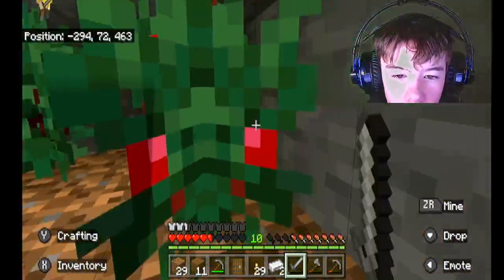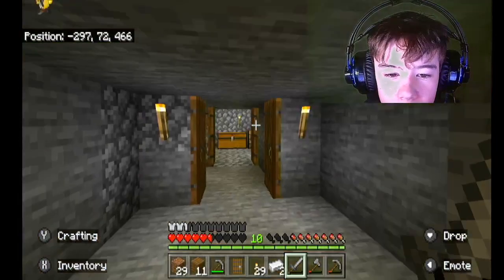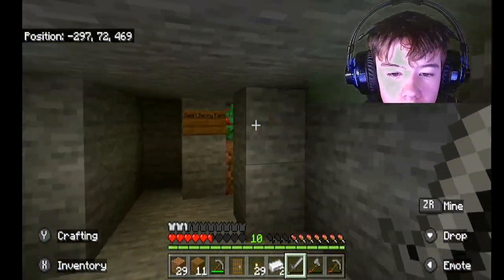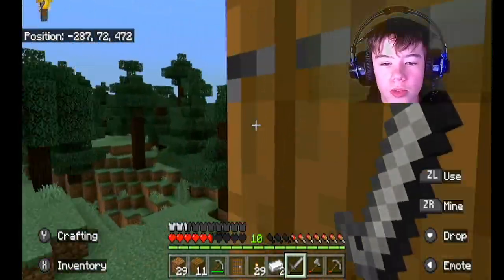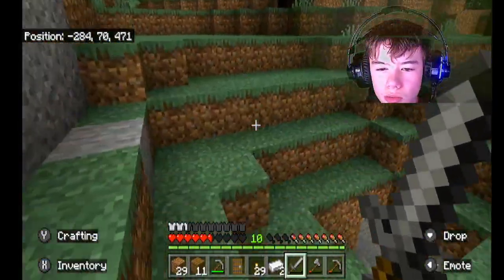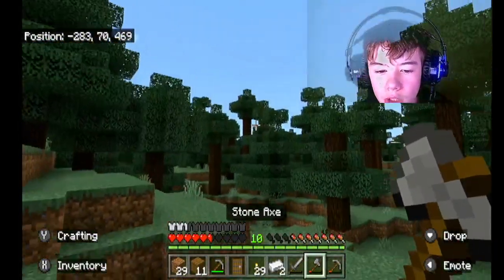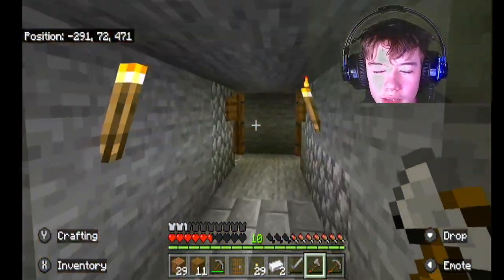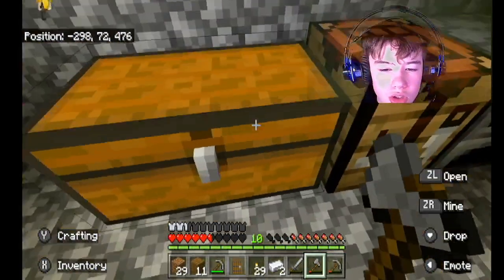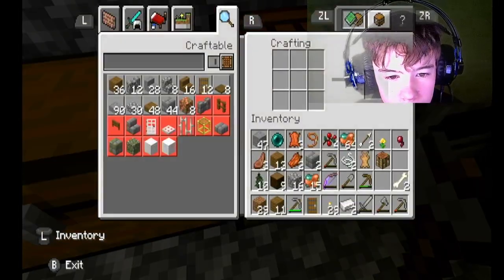Obviously we gotta check the Sweetberry Farm. So basically this is gonna be like the farm area, and basically I should put like a wheat farm in there. It's a farm. And of course we don't really have much yet. Oh wait, I should probably make ladders or something for Winston's Shrine, because they're just gonna be like scaffolding for now.